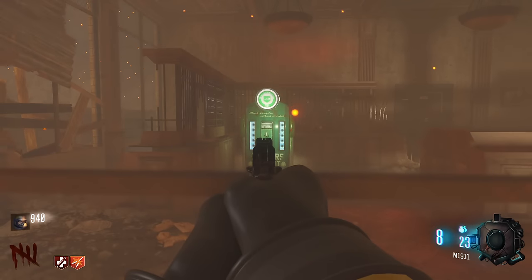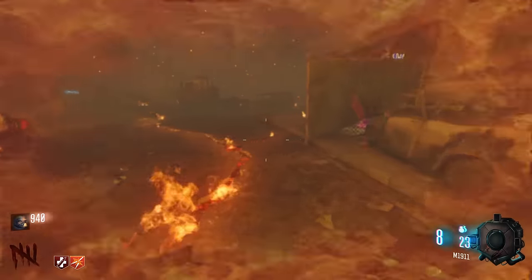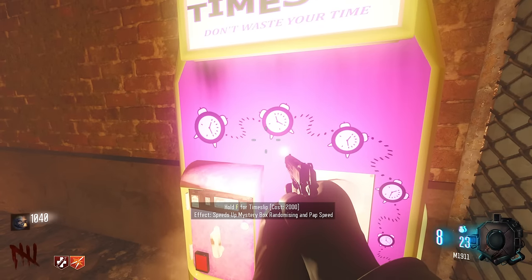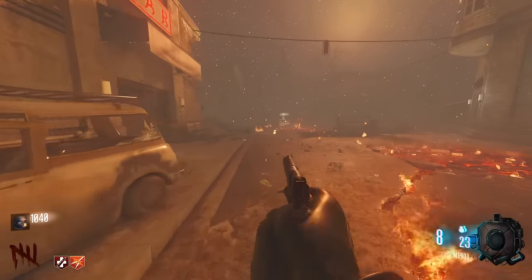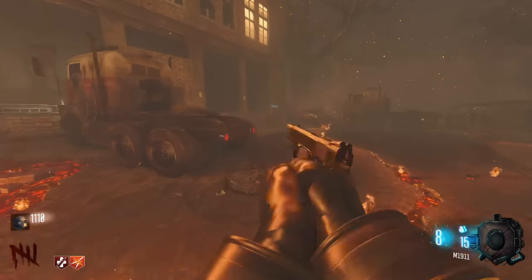What is Speed Cola now? That is a Downer's Delight Soda, which is a really powerful Custom Zombies perk. We got Time Slip — this is from BO4. It speeds up Mystery Box animations and Pack-a-Punch speed, which is super goated. Honestly, I am probably going to get that before we even hit the box.